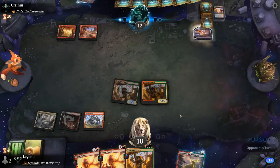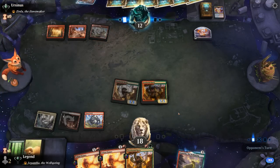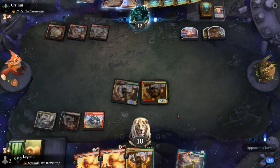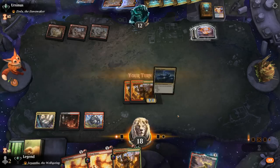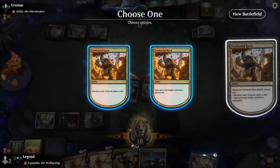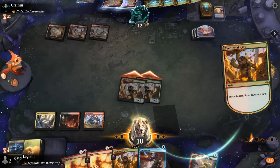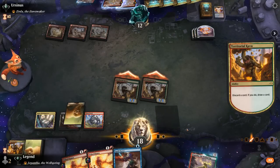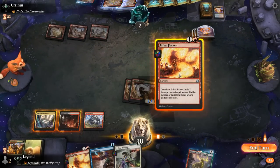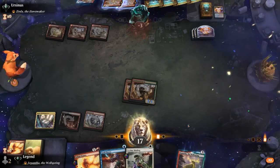Opponent casts Magma Opus to make a treasure. If they have Irencrag Feat into Charbelcher activate, we're dead — but a land is tapped, that's good news. Strike it Rich, make a treasure — then another one. So next turn they could likely combo off, but we're not going to give them an extra turn. We can discard to dig for an untapped land — Spell Pierce, also very useful. Let's just Tribal Flames for the win and keep up Spell Pierce just in case. Awesome — on to the next one.